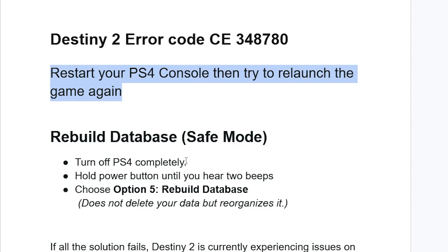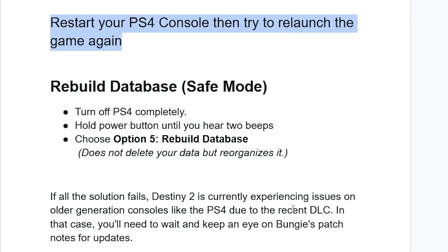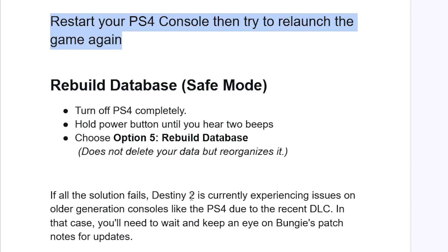To rebuild the database: turn off the PS4 completely, hold the power button until you hear two beeps, then choose Option 5 — Rebuild the Database. This does not delete your data, but reorganizes it.